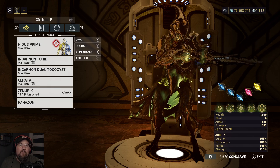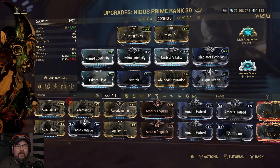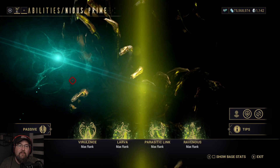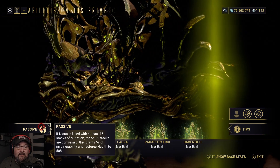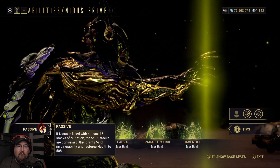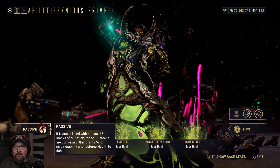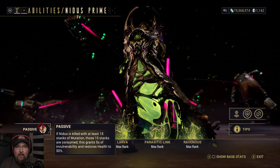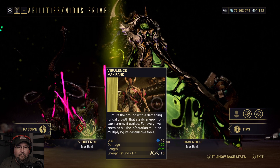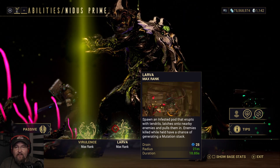Nidus's applications are so interesting. His base kit passive: if Nidus is killed with at least 15 stacks of mutation, those 15 stacks are consumed, granting five seconds of invulnerability and restoring health to 50% — basically an immortal ability. As long as you have 15 stacks, you just revive at half health. Virulence: stomp the ground, start building stacks. Larva is a big grouping ability — you can then stomp at it and damage people inside it.